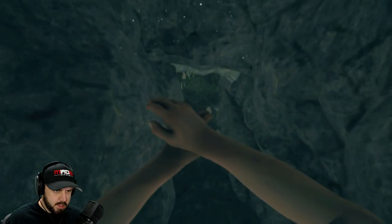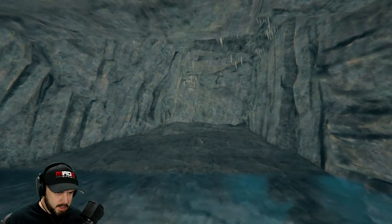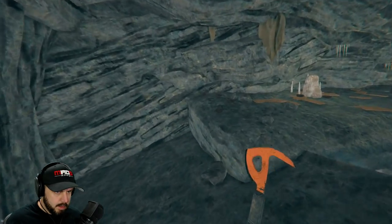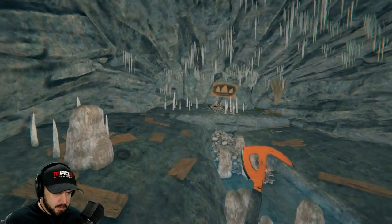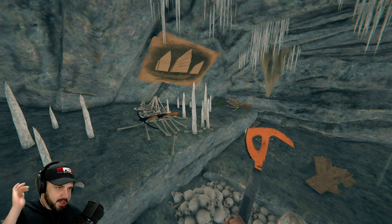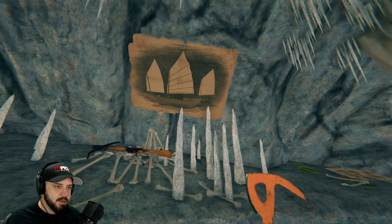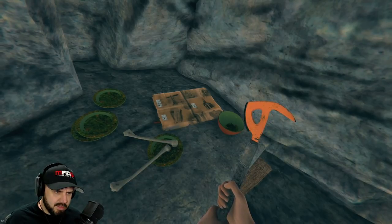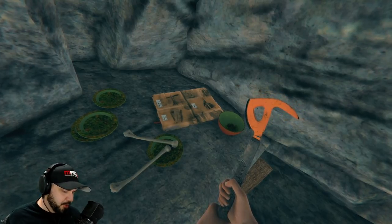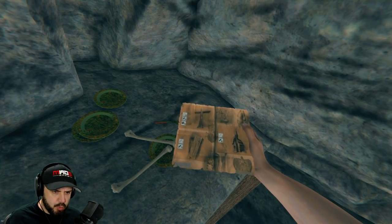We are down in the new cave system and we've popped out the other side. Holy shit, I'm hearing stuff. What in the hell could this be? There is the crossbow - and a picture of the boat. No way, that is amazing. And it looks like new buildables. There is a page of new buildables in this cave.